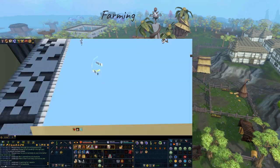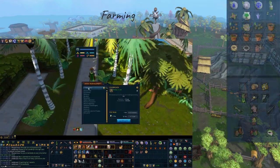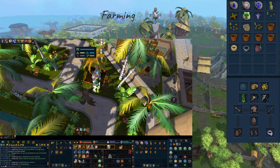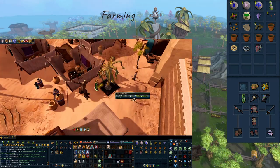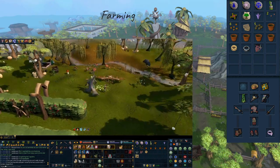Now let's talk farming. It's really difficult to train Herblore without having a good farming level or doing herb runs. On the bottom left of the screen I'm going to be showing a full farm run that includes herbs, trees, fruit trees, mushrooms, and bushes. And on the right I've got my farming preset.